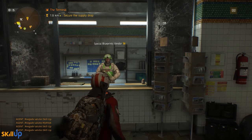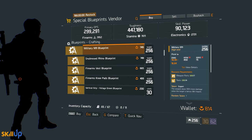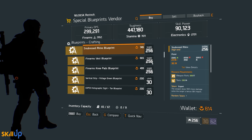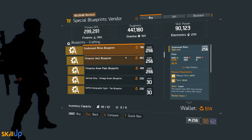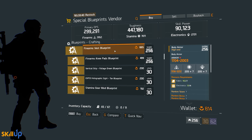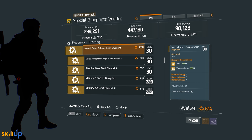At this point I really do believe Massive are messing with us. The blueprints this week are the Military M9 Pistol and the Snub-Nosed Rhino Pistol. Massive, please — we've been waiting for an LVOA or M4 blueprint for a long time. Sadly it is not this week.